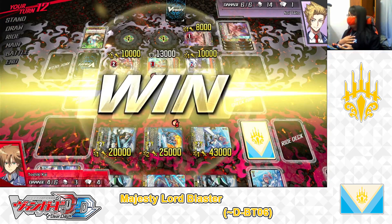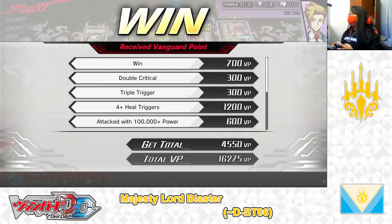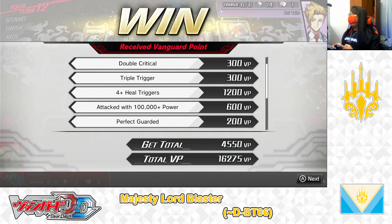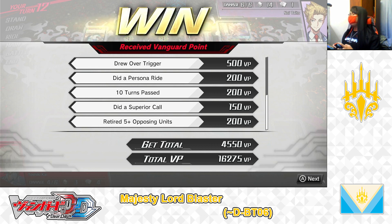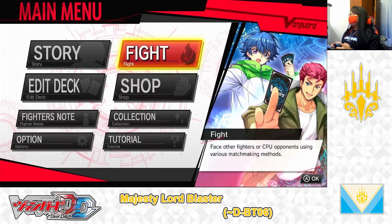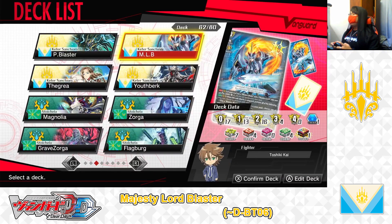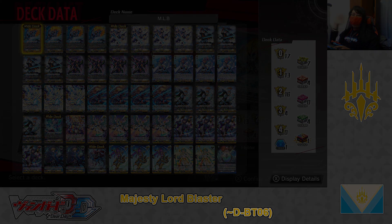That was a pretty good fight. Despite some lucky triggers from my opponent, I still managed to get a pretty good win and try out the new cards in the deck. Results: win, double critical, triple trigger, plus four heal triggers, attacked 100k more power, perfect guarded, drew an over trigger, did a Persona Ride, 10 turns passed, did a superior call, and retired rearguards from opposing units. I earned 4,550 BP, total 16,275 BP. Thank you to the viewers watching today's video, and please stay tuned for more videos I plan to upload in the near future. Please show your support by liking, commenting, sharing, and subscribing to my videos and channel — goodbye, and see you all soon!